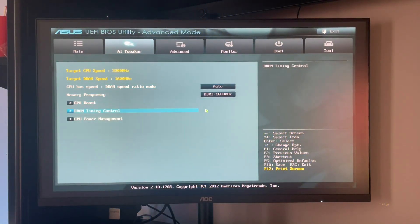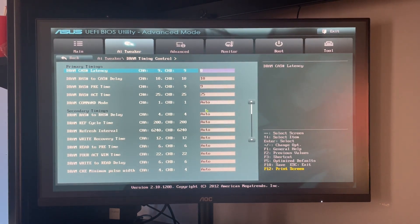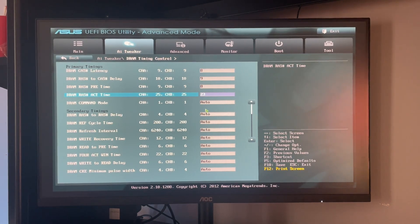Jumping into the BIOS — there's nothing we can do with the CPU, we're stuck at 3.3 gigahertz with a locked CPU, but we can adjust the timings on the RAM to tighten them up slightly. Every little helps, right?